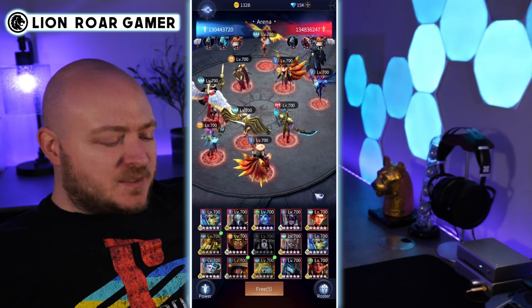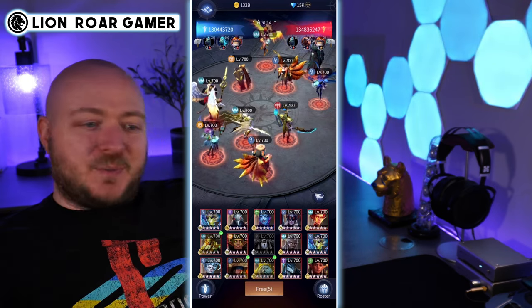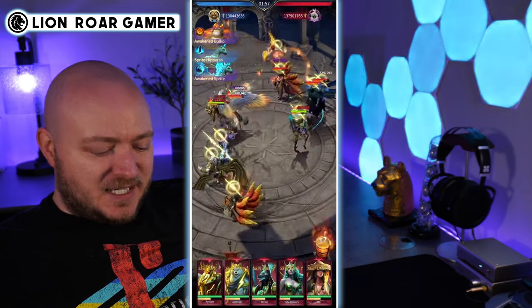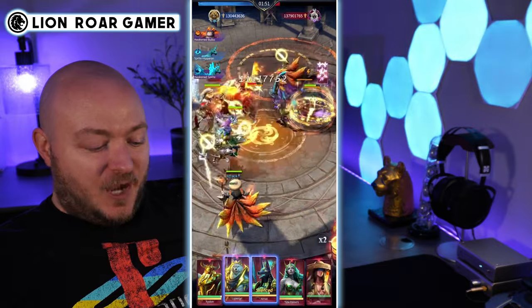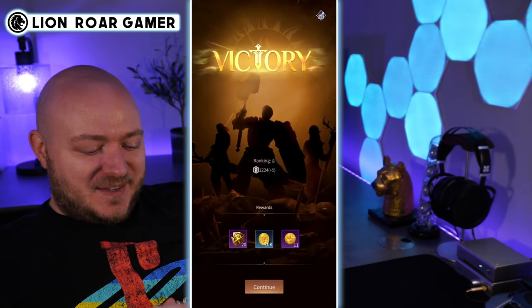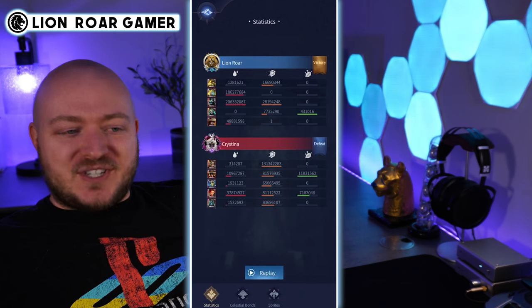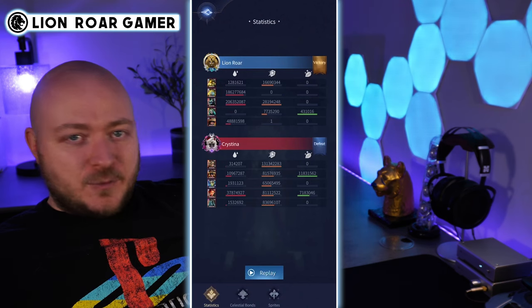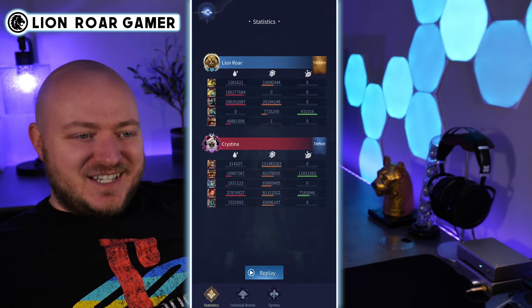Next we're going up against another male Water and Sun team, and this one's a little more meta — they have Phoenix, female Hoe, female Lion Stone, and a male Soul Keeper. This is going to be a tough one; I'm not going to have the healing of a male Water and Sun on my side. But we just sliced through them — I did not expect that. Look at Romulus! For a long time, male Alma has been my superstar in this kind of build, but to see Romulus doing that kind of damage in this build is incredible.